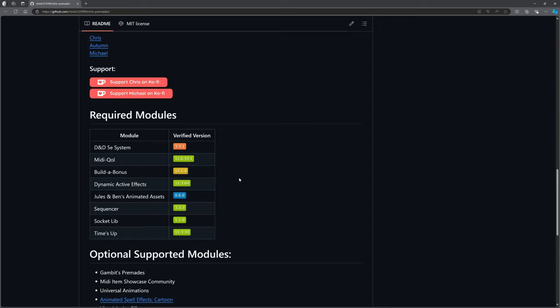Dynamic Active Effects 11.3.64 — lock that in. JB2A Animated Assets: if you search for 'jewels' it will come up. Depending on whether you have the free or patron version, the install name may differ, but you want version 0.6.0. I'm on the patron version so I'm on 0.7 — that's fine. Sequencer has very recently been updated with core changes that CPR is relying on for streamlining, so update to 3.3.2 and lock it. Socket Lib 1.1 and Times Up 11.3.19 — no significant changes there.